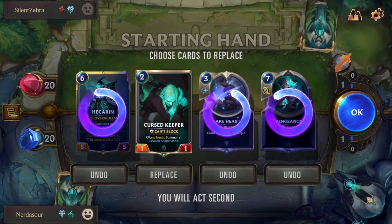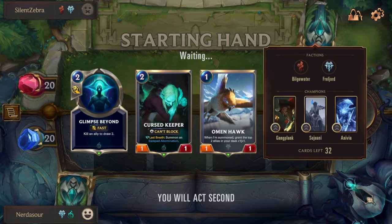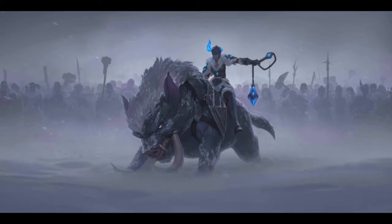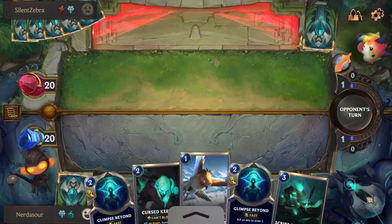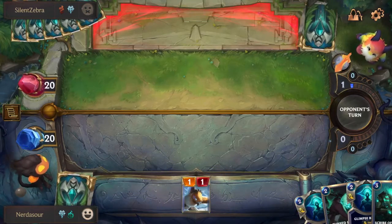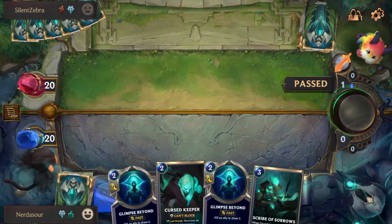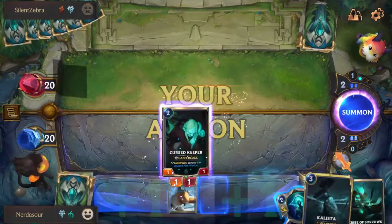The first thing you're obviously going to want to think about is your drafting deck. The deck you're drafting is going to be the deck you use for the rest of the Expedition, and throughout the Expedition you get to add and replace cards from your deck. So the entire time you're trying to get the best deck you can.